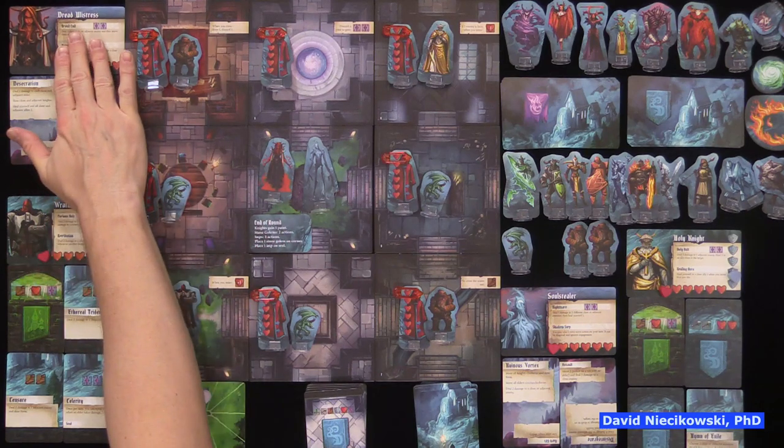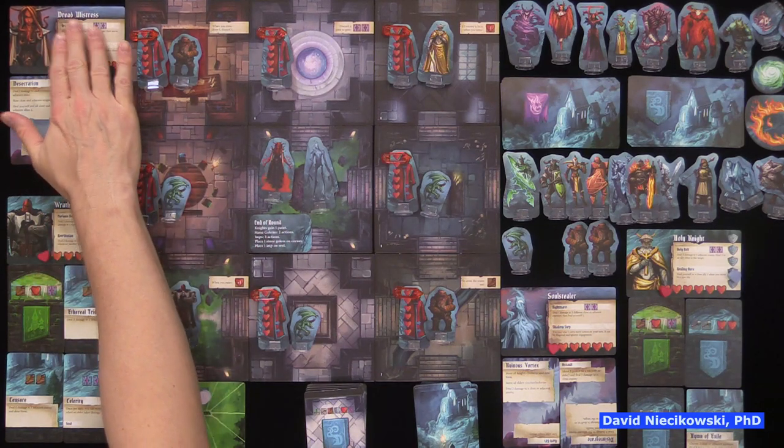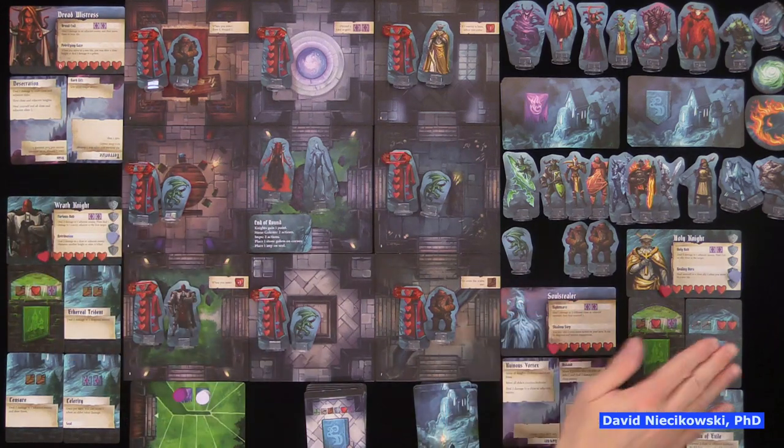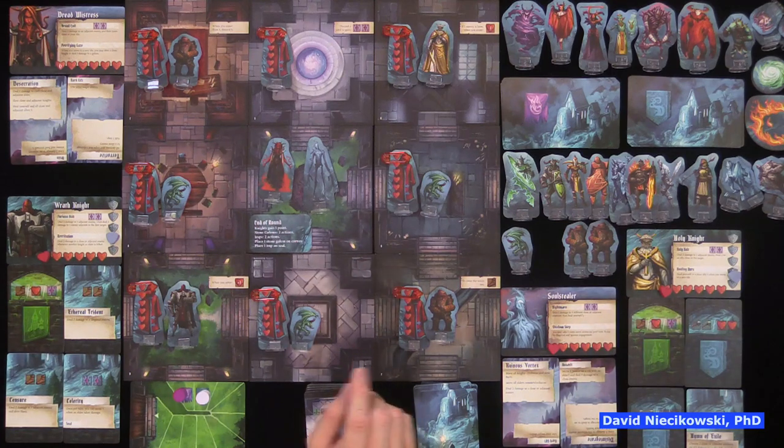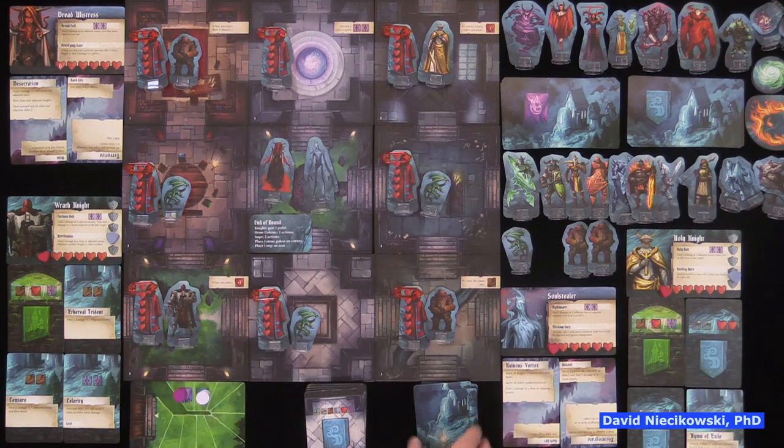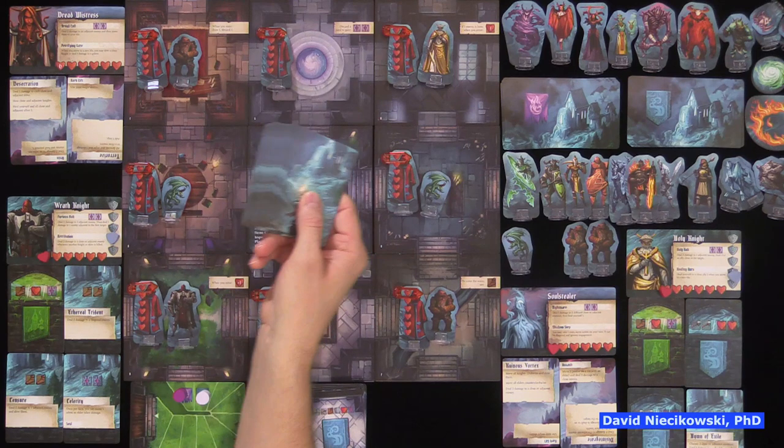Each player controls a demon and the demons go first, then a knight, then a demon, then a knight. I'm the Wrath Knight and Julie's the Holy Knight. We're using this AI deck to control the demons.